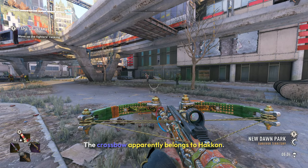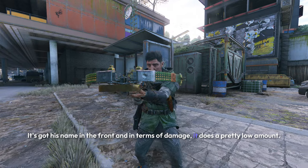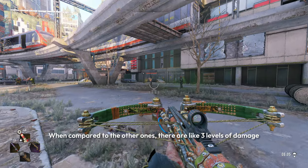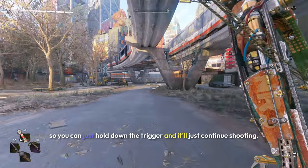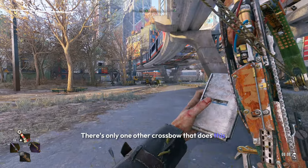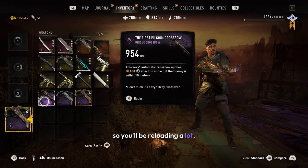Moving on to the crossbow — it apparently belongs to Hack-On, it's got his name on the front. In terms of damage, it does a pretty low amount compared to others; there are like three levels of damage and this one is on the third. What's unique is that it is automatic, so you can just hold down the trigger and it will keep shooting. There's only one other crossbow that does this, so it's pretty rare. Unfortunately, it only has four shots, so you'll be reloading a lot.